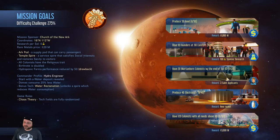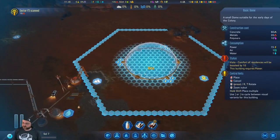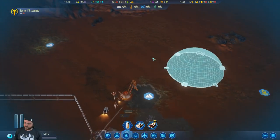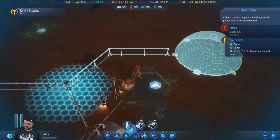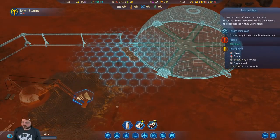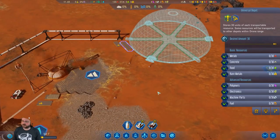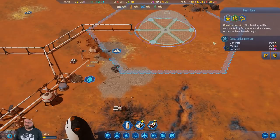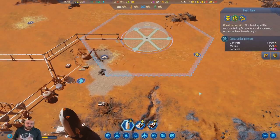We could just get food production going early on. There's a Vista over here too — we could just put our first dome down there. F it, let's do it! We really need the rare metals. We need 80 concrete, we've got 55 in storage, but it's working hard. I don't think we have to change the priority — the dome's going to get the resources. Our drones don't really have anything else going on.